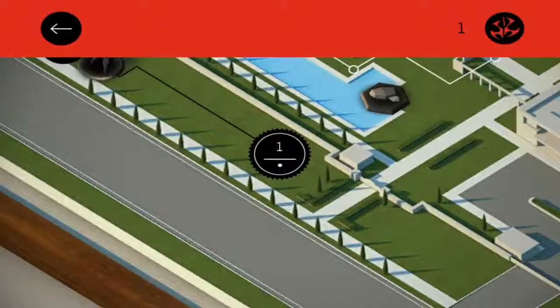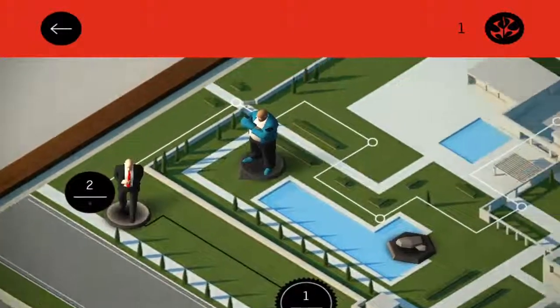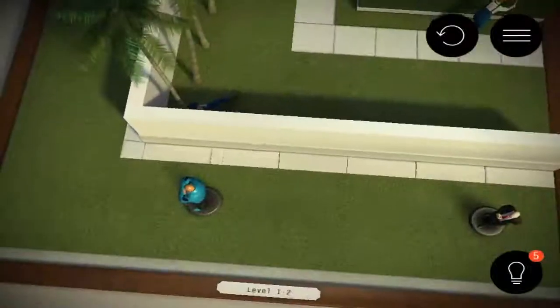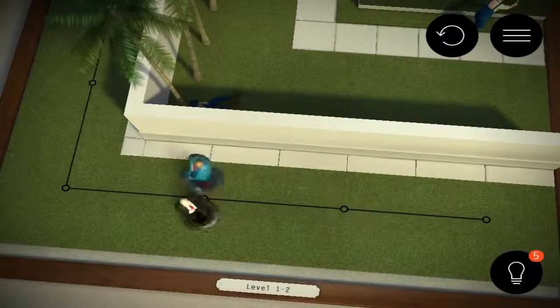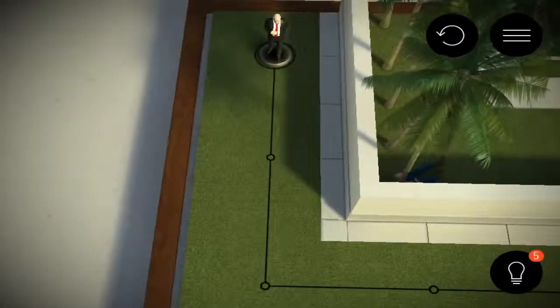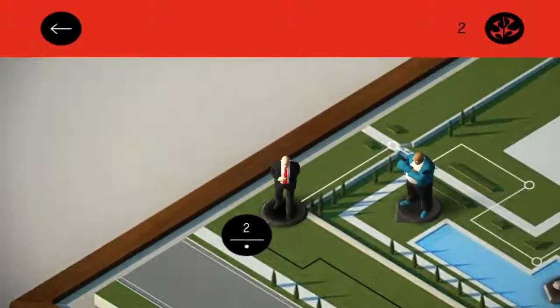There isn't really much of a tutorial in this game, which is a bit annoying. These are the levels — so this is like a world map. I get it now. There are some other people here now. So if we go behind someone, we assassinate them. It seems pretty simple. There's not much of a tutorial; it's just kind of like you figure things out as you play.